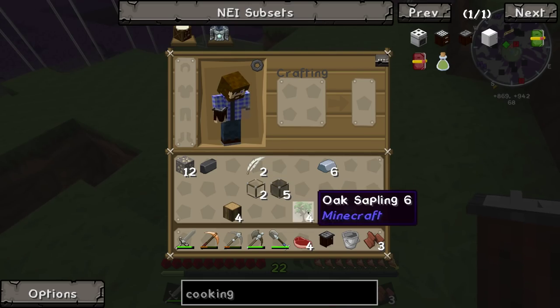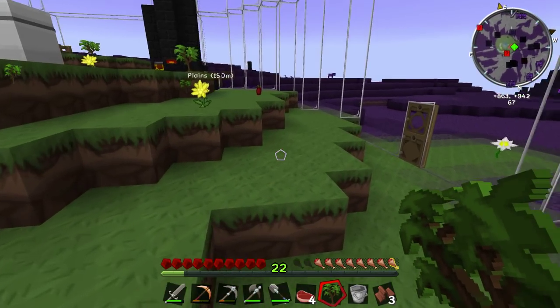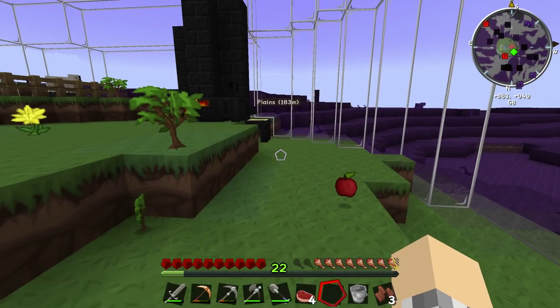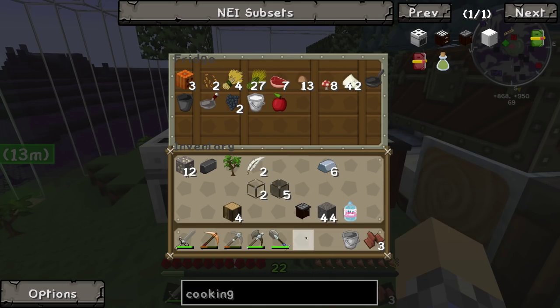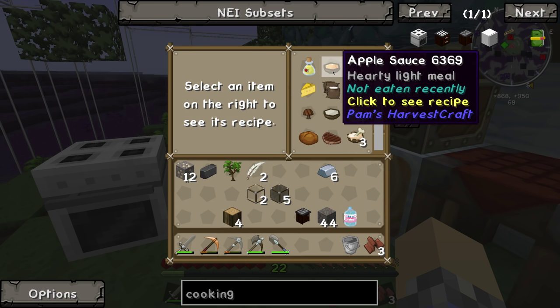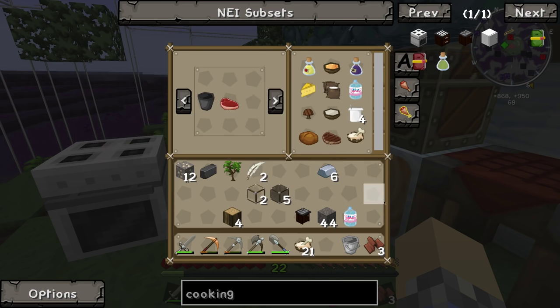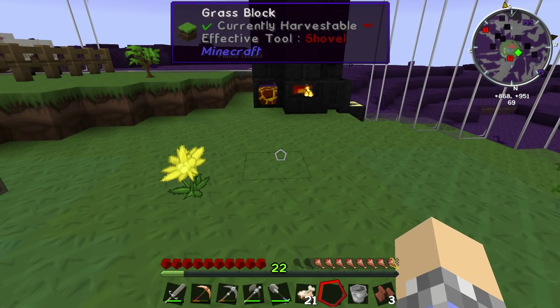We should probably replant these trees. I'm getting really distracted today, Buttercup. Got some apples here — we'll throw the apples in the fridge along with the raw steak. Anything we can do with apples? Apple juice, apple sauce. Our choices are just building up like crazy, Buttercup — it's fantastic.